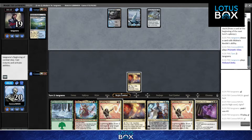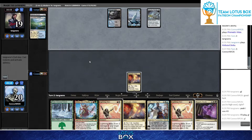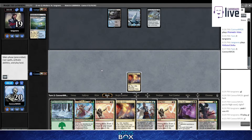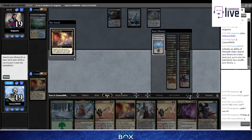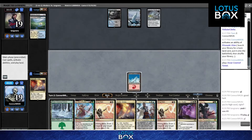I'd love to see a no-crack here. I think you want to see what lands you draw - that is informative. We needed a Mountain, so I have no problem playing this Forest. Could run into Metallic Rebuke here - that would be unfortunate, maybe even likely.